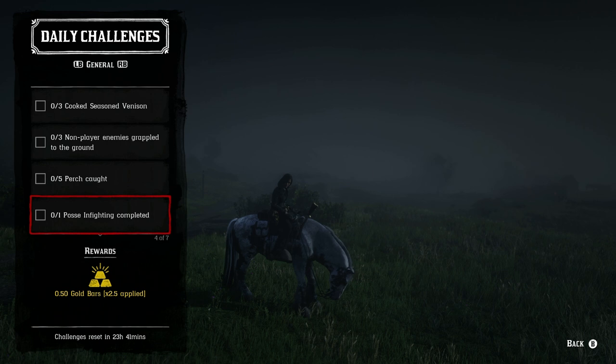For one posse infighting completed, you need to be in a posse — at least two people, you and a friend or a random player. The posse leader starts the infighting. It usually takes about four to five minutes; it doesn't matter who wins. Just kill each other once and you can move on.